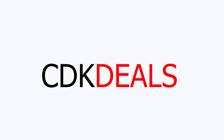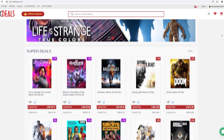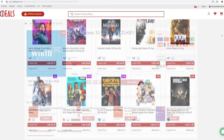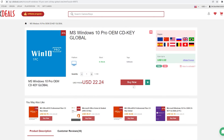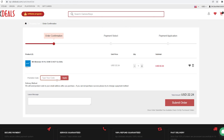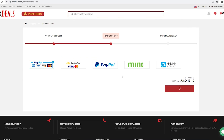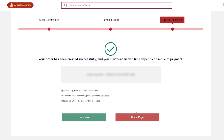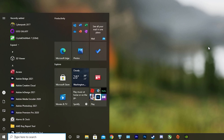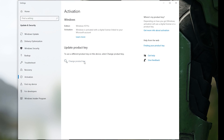This video is brought to you by VIPCDKDeals.com. CDK Deals is a website dedicated to getting you the best prices on games and software. Right now you can get a Windows 10 Pro OEM key for an insanely low price — just apply my special discount code GPC20 for an additional 35% off. You can check out securely with PayPal, and once payment is cleared, you'll get the code in your account and email. To activate Windows 10, just search Activate under Windows and type in your key. Click the link in the description below to learn more.